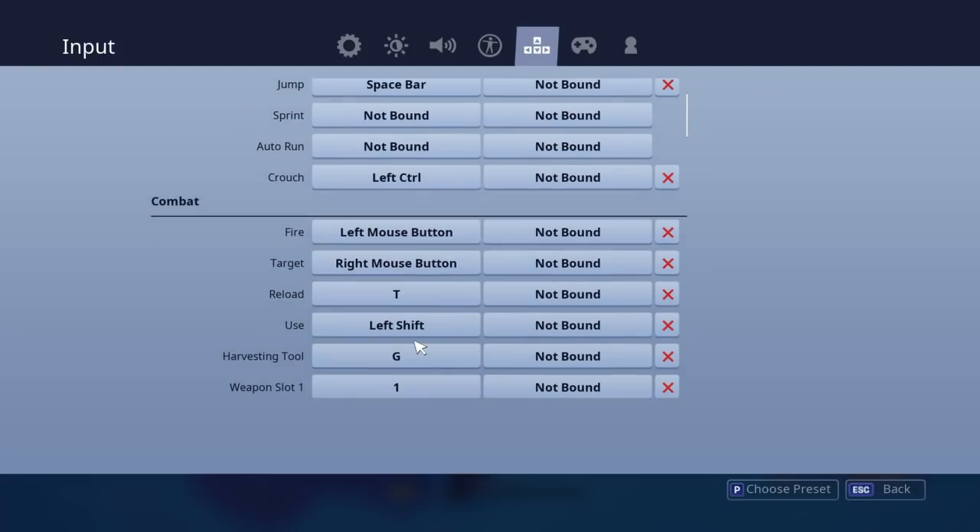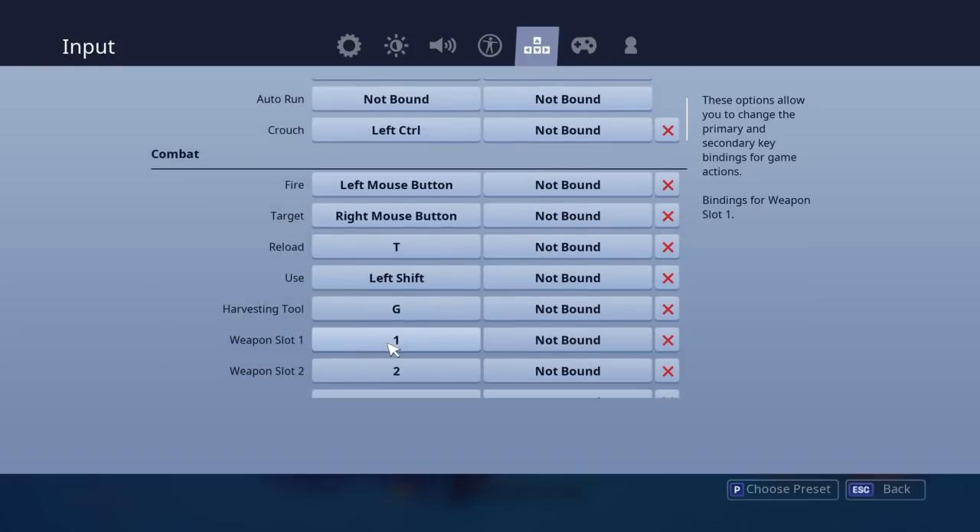My use is left shift. I use sprint by default, so I don't need left shift for sprint. G is probably my hardest button to press — it's my harvesting tool, so I press G and it gets out my pickaxe.